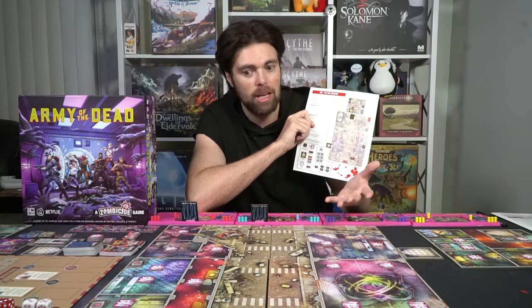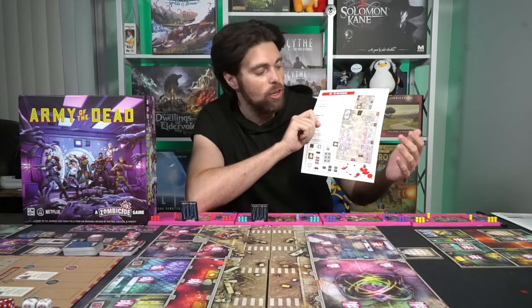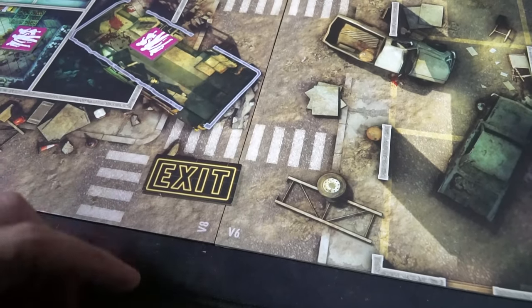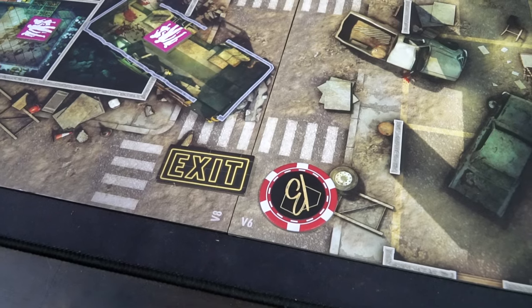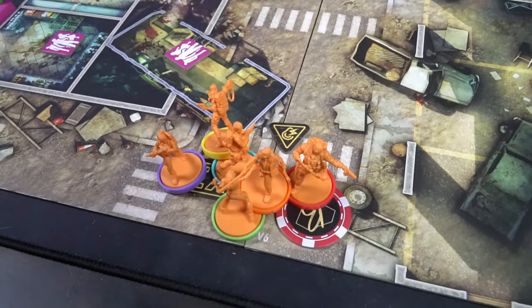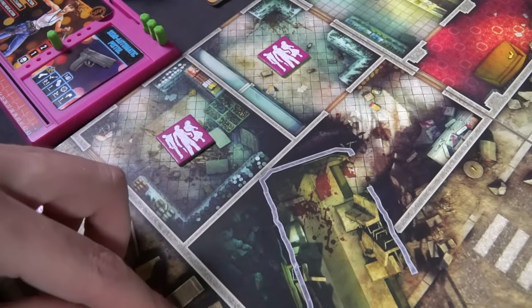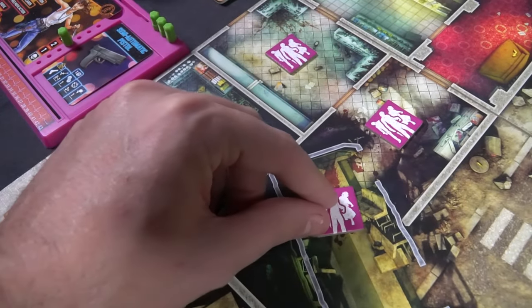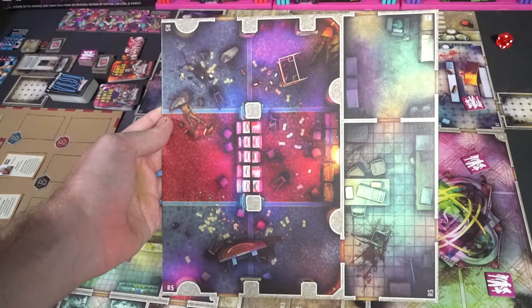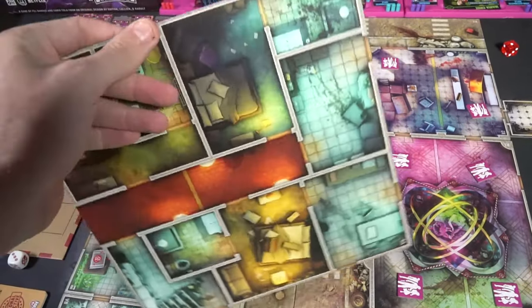In the game you're going to be setting up based on the scenario. The rules will explain the setup — you'll have a number of large tiles you'll set up to illustrate the city of Las Vegas, or a portion of it, as well as elevators and the truck — some iconic things from the movie. Then you're going to set up all the different items: there are zombie sleepers that are going to be placed around the game board in building spaces, boss spawn locations, zombie spawn locations, and unique zombie spawn locations.